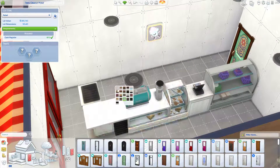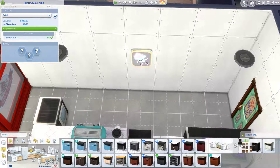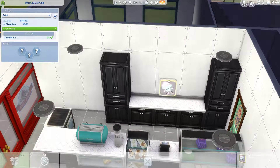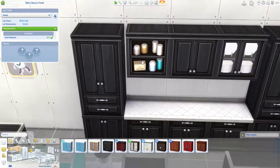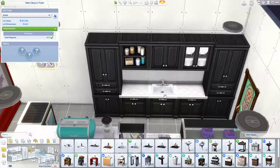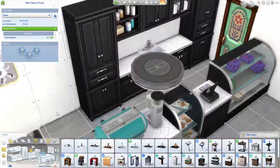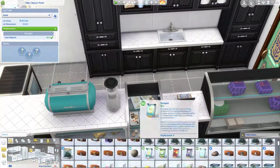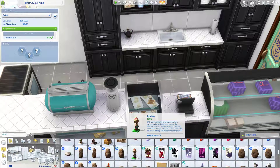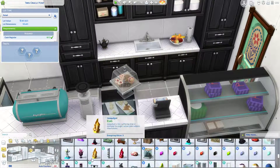Nothing matches perfectly, so I had to go with the simple black coloring. I kind of wanted it to be brown, but the only ones that would match perfectly with all the other options were the black ones, so I had to go with that sadly. I shoved the counters a little bit into the wall so the counter wouldn't clip through the cupboards, pulling them in to match up with the cupboards on the upper level. It's got a cute bohemian vibe.